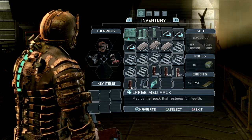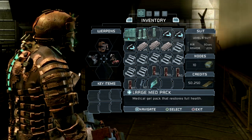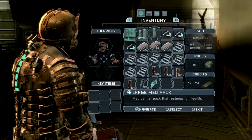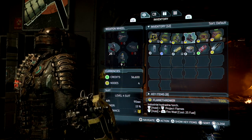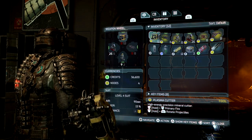Previously, a lot of space was reserved for information that had no immediate value — displaying the level of the suit, how many credits you have, or showing six slots for key items doesn't make managing resources easier. Reducing how prominent this information is and hiding the key items allows this screen to be easier and faster to navigate, which is a very welcome change given that you often have to use this screen with limited time.